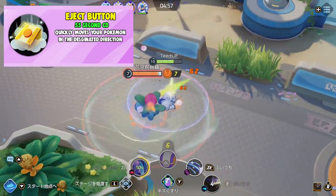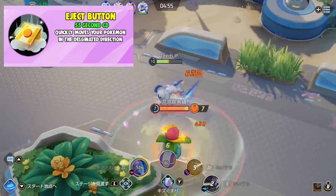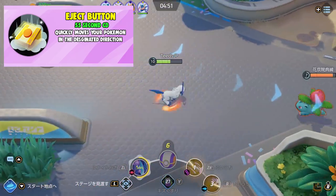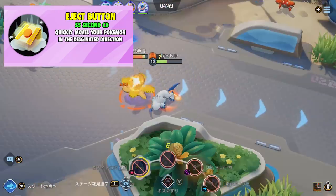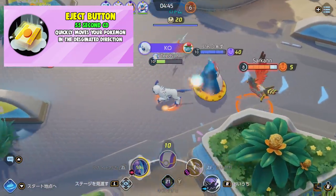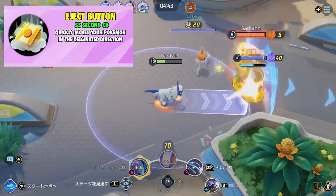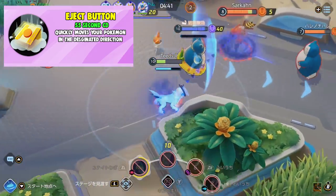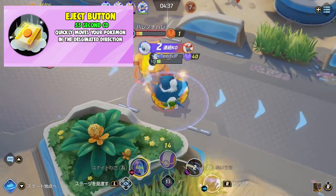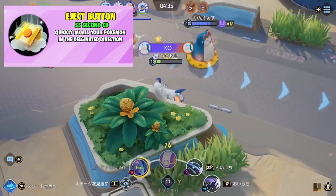Next is Eject Button, with a 55 second cooldown. It quickly moves your Pokemon to the designated direction. This item seems like some sort of blink or a small teleport, so this would work great in scenarios where you might have a massive area ability or unite move. You can just teleport to the ideal position, surprising your opponent. You can also use this to chase or combo it with your moves, or simply use it to escape.